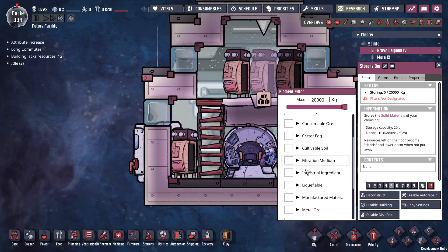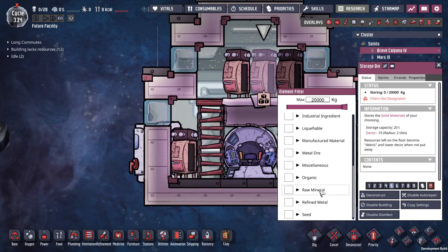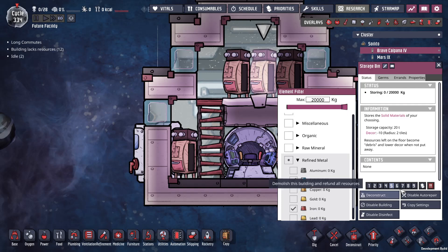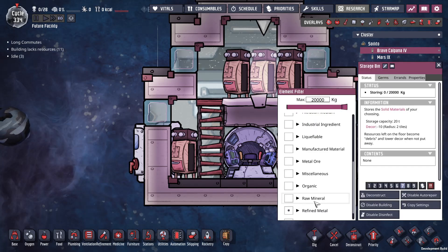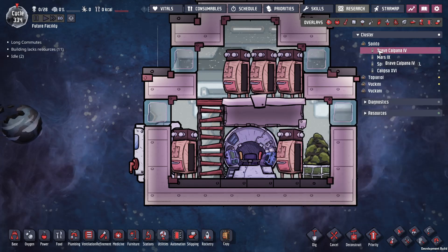I'm trying to bring coal and just whatever I can think of. The plan is that when I get to the planet I can land these rockets and deconstruct them, so I definitely want metal and building material.